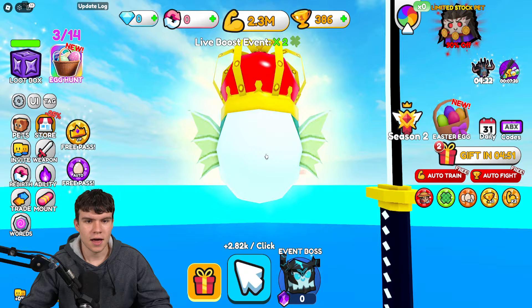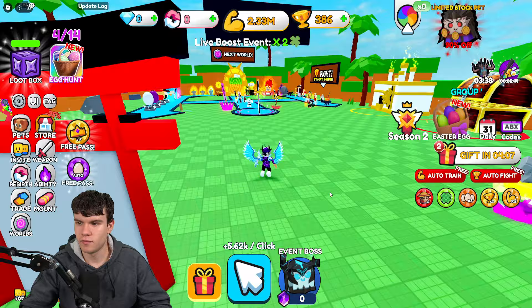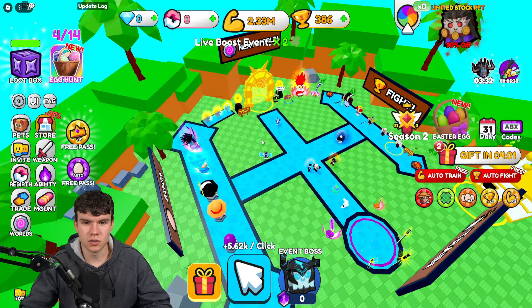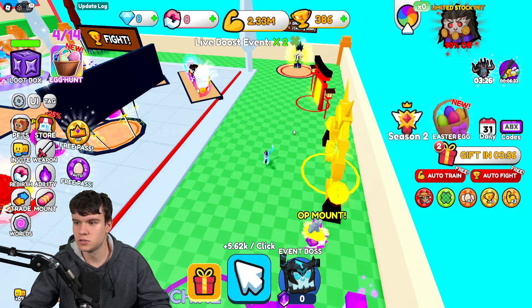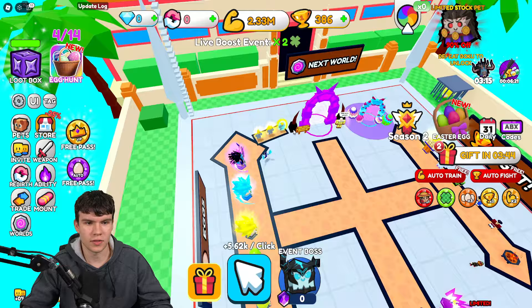So how are we going to get this next egg? Follow me right now. I'm fairly certain if we come over here, we're going to go to the next world because I think we've got all the ones in this world that we can. Essentially, all you're going to want to do is come to this next world and collect up all the eggs in world number two. There are a few eggs in world two along with the Easter ones in the Easter world as well.